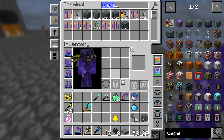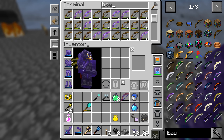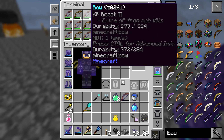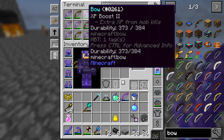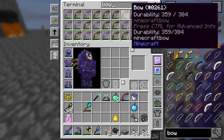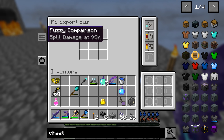We need another capacity card. In you go. Fuzzy match - split damage at... match any. We just had a game crash. A little bit scary - it got some error when I tried to load back in.